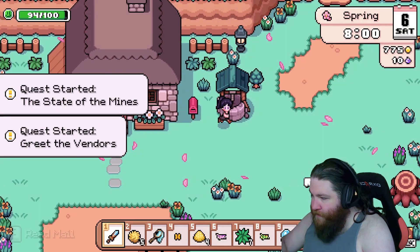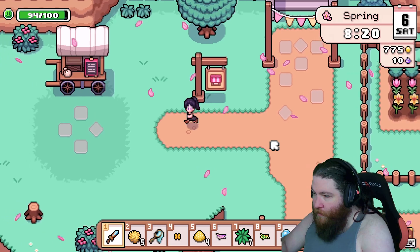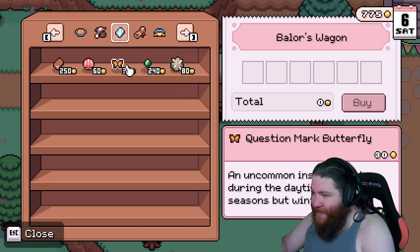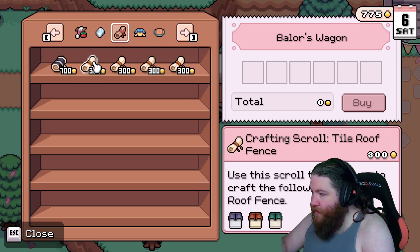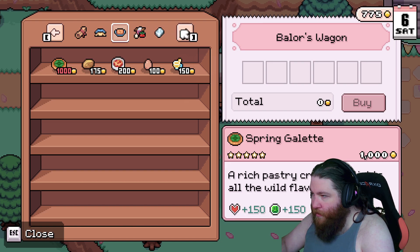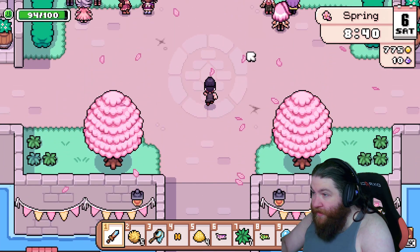Let's go say hello. Hello, hello, hello, hello. We can buy some of the stuff for the museum. Got chess piece scroll bundle. Let's go say hello, shall we? Are they here? They are here.